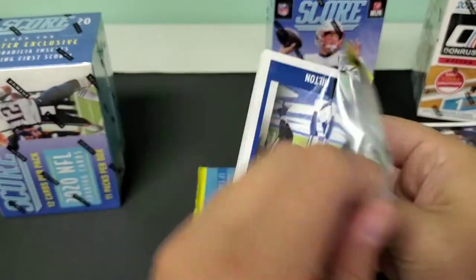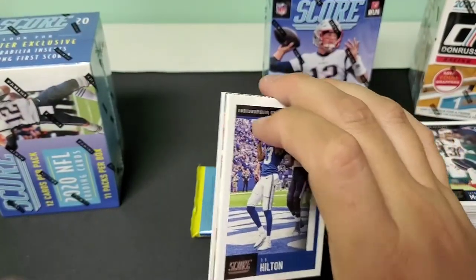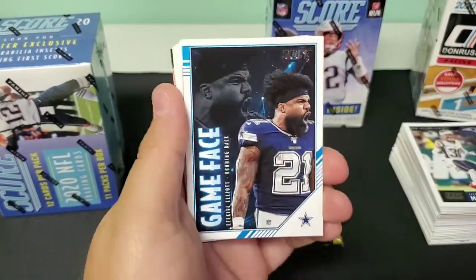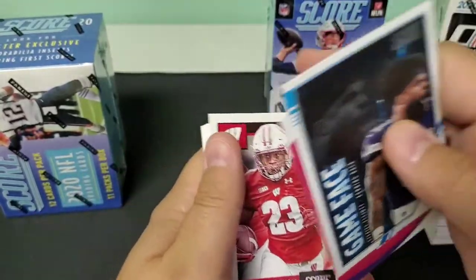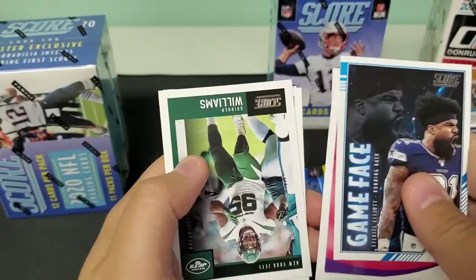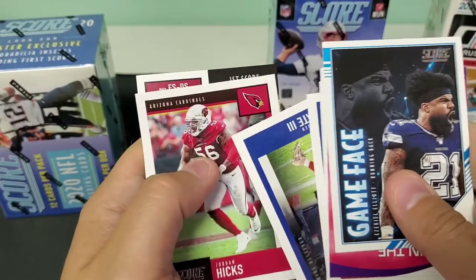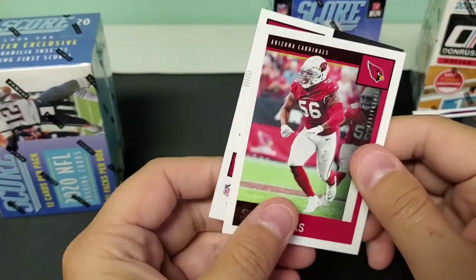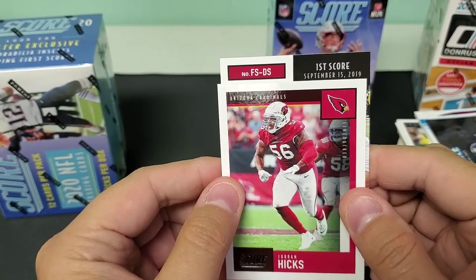This pack feels thicker — and there's a hit in this pack, that would be why. First retail blaster gives us a hit. Let's not figure out what it is just yet. Zeke Elliott — someone feed the man — In The Zone Michael Thomas, Jonathan Taylor, Christian Fulton, Brian Edwards, T.Y. Hilton, Quentin Williams, Dexter Lawrence, Joey Bosa, Golden Tate, Jordan Hicks. It's going to go this way — F.S.D.S., so it's a First Score card. It's a rookie, or a player that didn't have any luck in 2018.